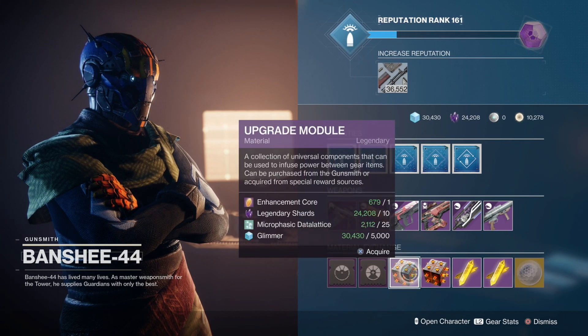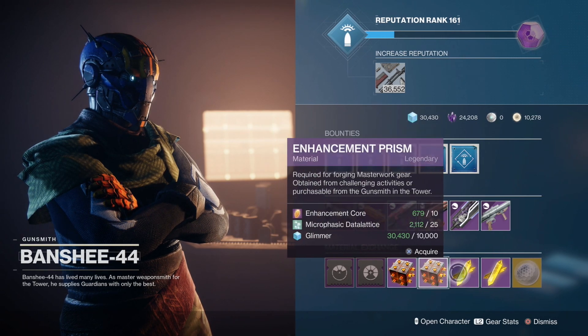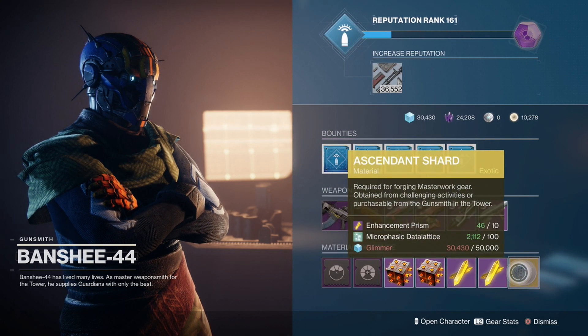Then we have the upgrade module with Nessus currency, and the other upgrade module with Dreaming City currency. And then we have the enhancement prism with Nessus currency as well as Moon currency, and finally the ascendant shard with Nessus currency.